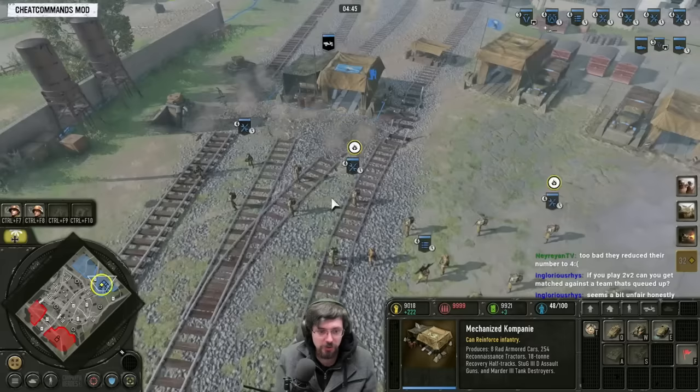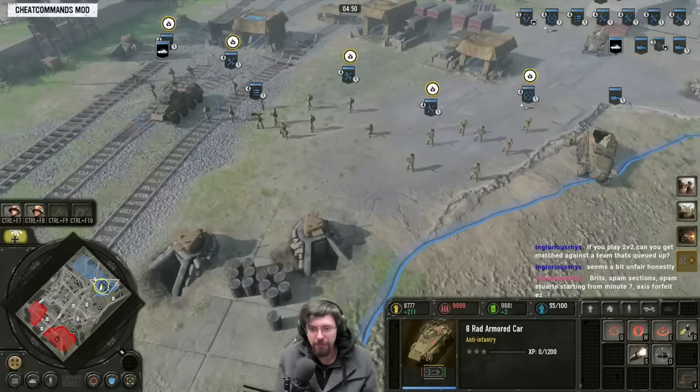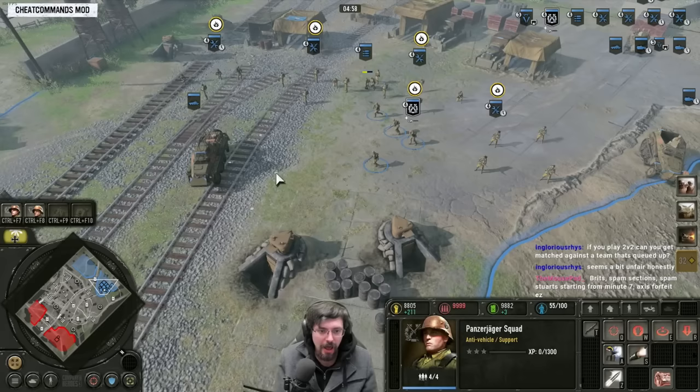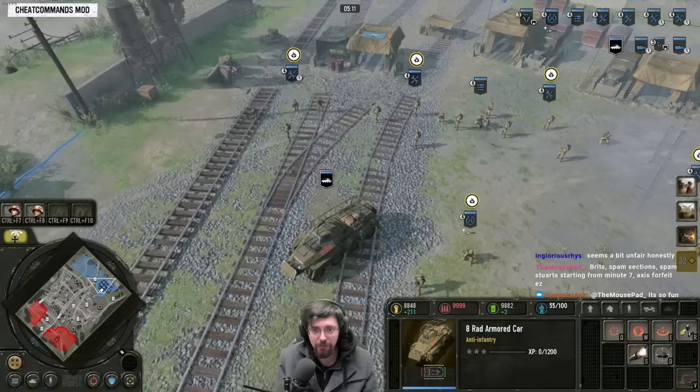Once you've got that out, you want to be getting a Rad out as fast as possible. Now the Rad won't beat things like a Stuart, but that's why you have Panzer Jaegers with the Puma — you keep these together in the Half-Track and that combination would be enough to kill a Stuart. The Rad is very good at chasing down infantry and killing infantry in general.